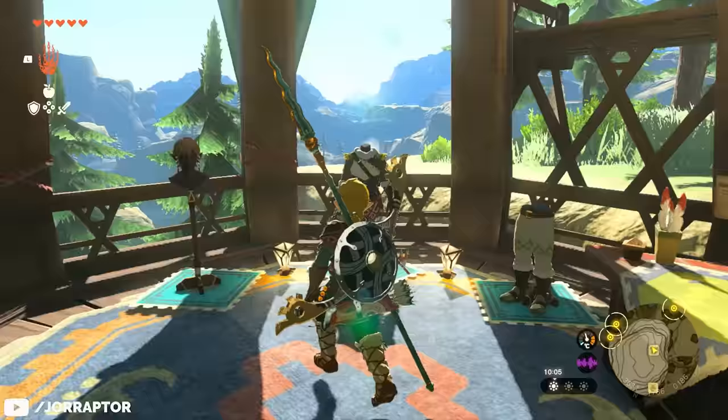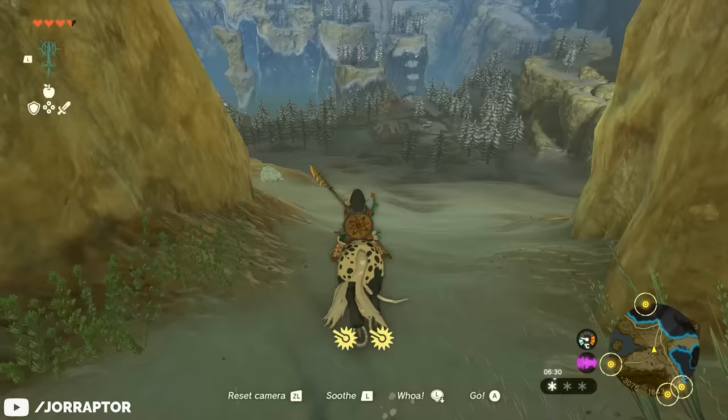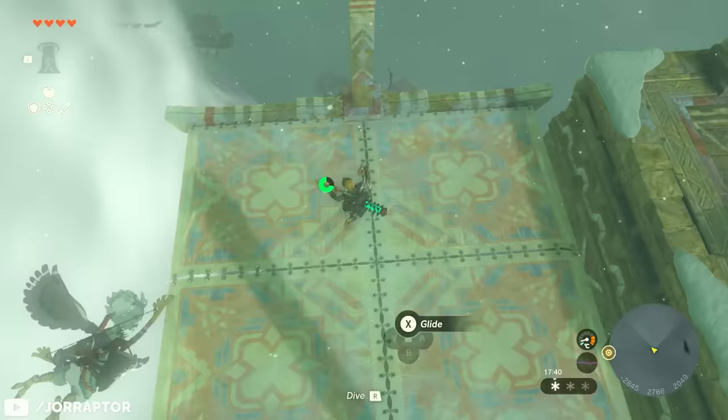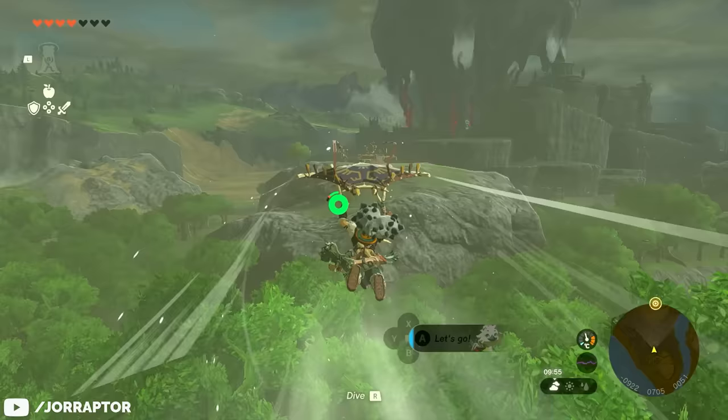One place you can buy new gear is Rito Village, which is also where the game recommends you start your main quest. While you're free to explore Hyrule however you want, I do recommend going to Rito first. It'll be cold, but with the warm greaves you should be fine. You'll be asked to go on a lengthy quest with Tulin, ending in one of the game's major temples, but by completing it you'll gain the power of the Sage of Wind — letting you create a gust of wind on command, which is super useful for extra forward momentum with your paraglider.